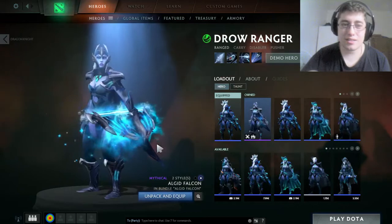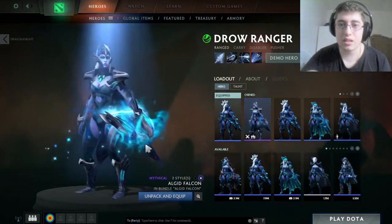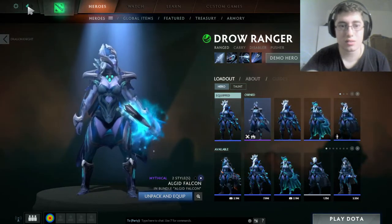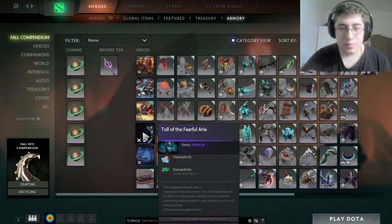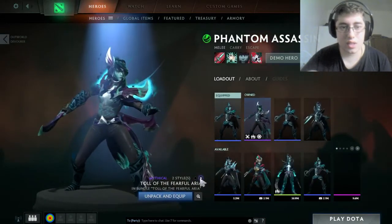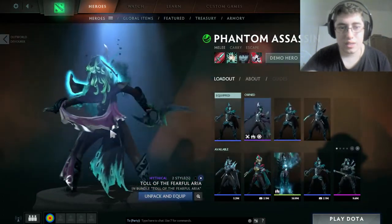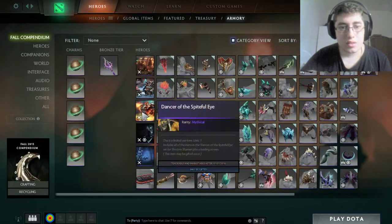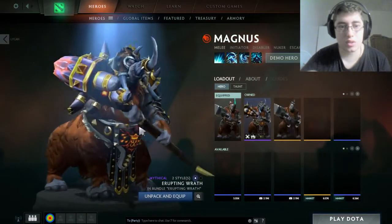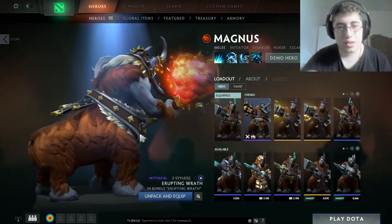Previewing the Vengeful Spirit full set — it's kind of cool, and it has ambient effects on the wings which is pretty cool, though it probably won't have a different attack animation. The Phantom Assassin Toll of the Fearful Aria is also beautiful — you can see a little effect on the wings.